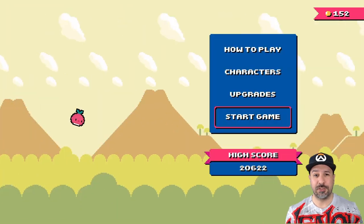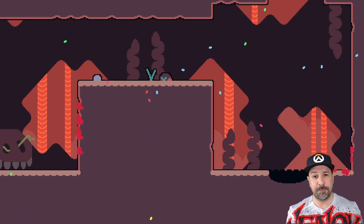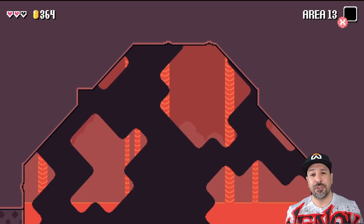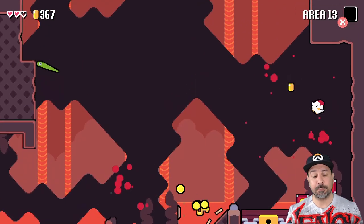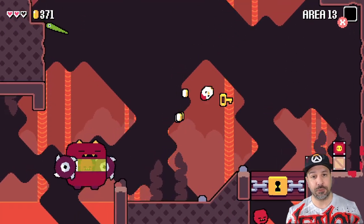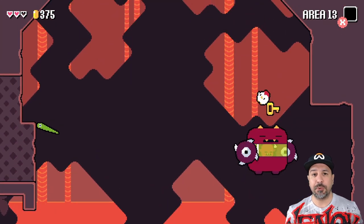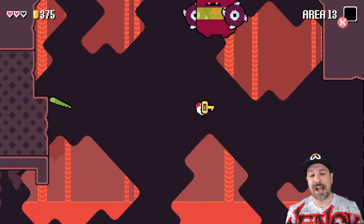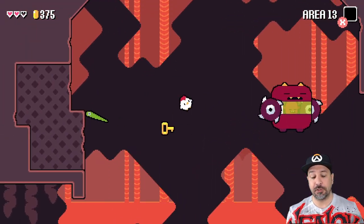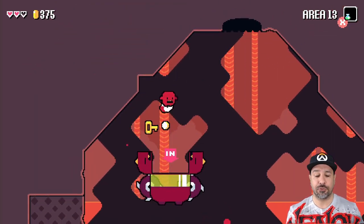These upgrades will increase your health bar, have you fire off weapons automatically every so many bounces, and will eventually give you new movement options such as dropping directly down from your position with the B button to land in a tiny explosion damaging enemies around you. Trust me, these upgrades will really be needed — because although the first 10 or so levels fly by pretty easily, after that the game starts ramping up the difficulty and you will not be able to progress unless you acquire certain upgrades.